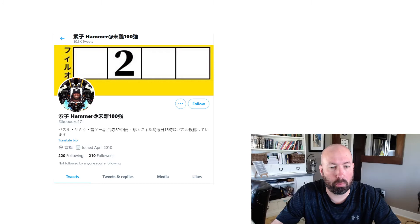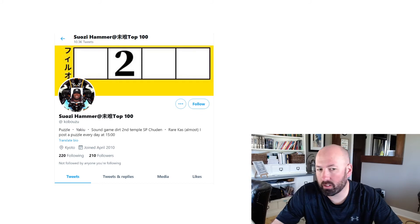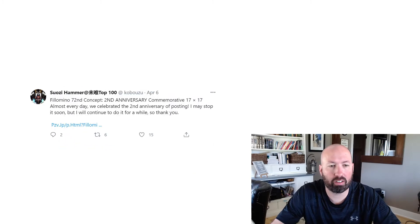This one is from someone on Twitter — their name is Kobauzu17, or however you pronounce that. Clearly this is not in English. Google translates it as something like 'Swazi Hammer Top 100.' I noticed a section where it says they post a puzzle every day at three o'clock, almost every day. This one was posted on April 6th — Google translating to English gives 'Philomino 72nd concept, second anniversary commemorative, 17 by 17.'